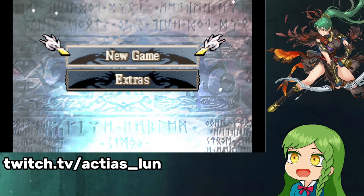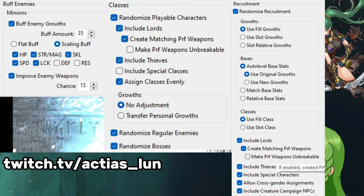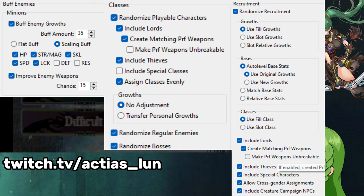Alright, so this is going to be the start of my random recruitment Iron Man run. It's going to be like a lunatic kind of mode. I used the Yune randomizer and every enemy is going to have about 35 linear growth rate added to them. It's not going to be a flat increase to their growth rates but a multiplicative increase, so it's not going to be too crazy.